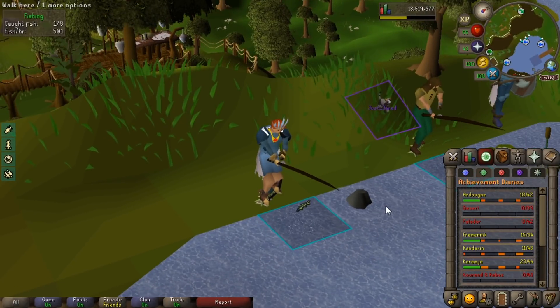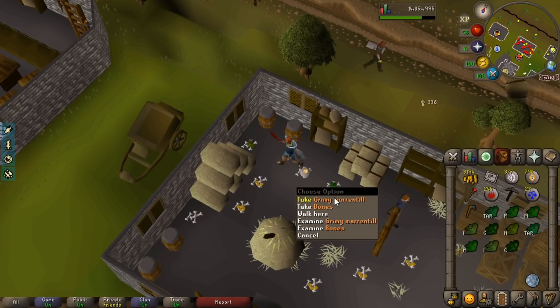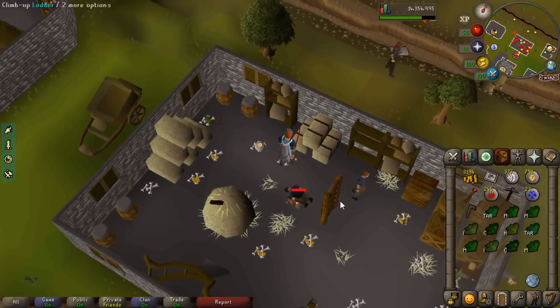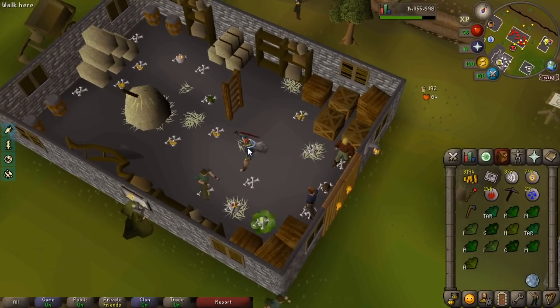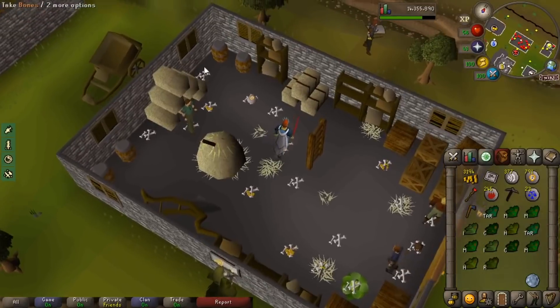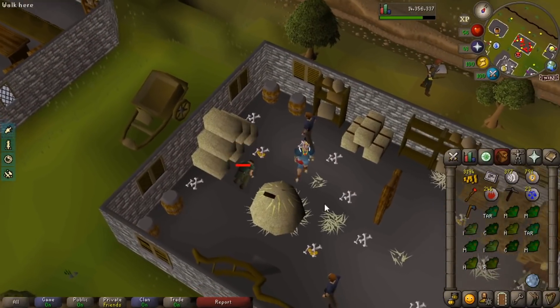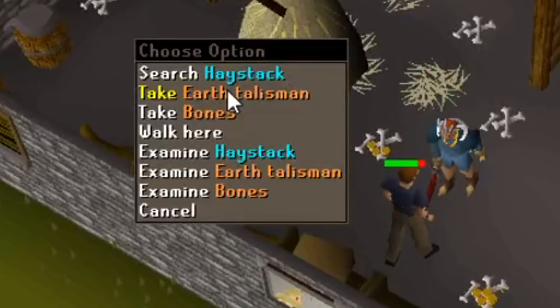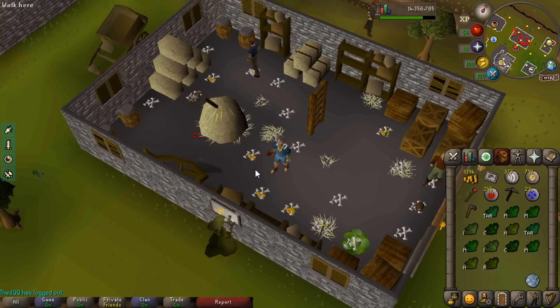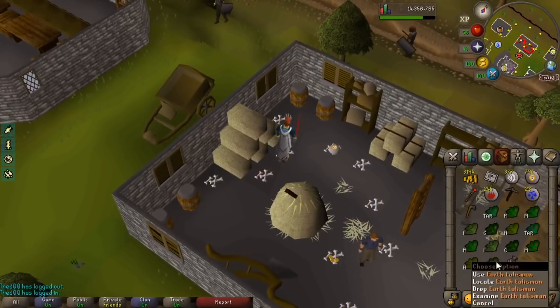So perhaps by the time I record again, we'll be working on some of these diaries. Right now I'm actually doing diary tasks. One of them requires getting an earth talisman. Even though it looks like I'm just committing a lot of murder against human beings, I'm really just going for the earth talisman here because this is required for one of the tasks.